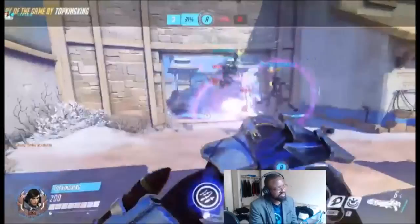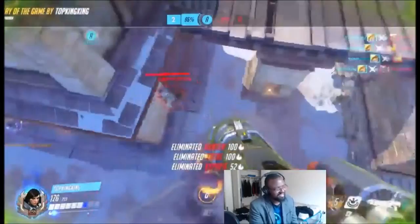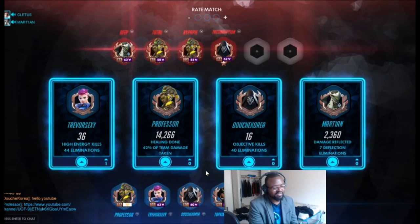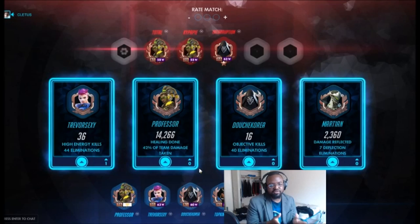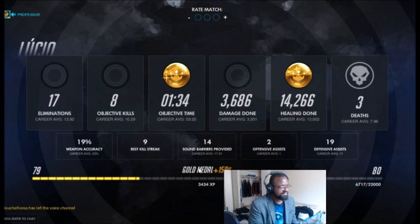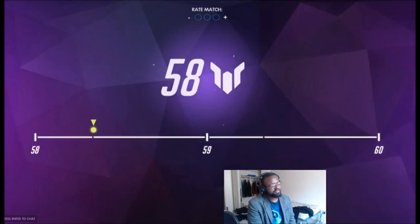We did win that over three rounds — just kind of smashed their team. Let's see my stats here. Look at that coordination. I got 42% of my team's healing — that's really good. Around 30% to 33% is decent, 34% to 37% is pretty good, anything around 37% and you're doing work. Of course, highest objective time, highest healing, even higher than the enemy team's healing. I'm alive and I'm healing, I'm doing my job very efficiently.